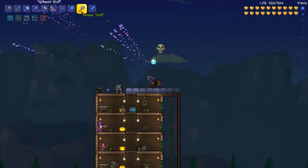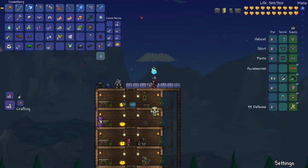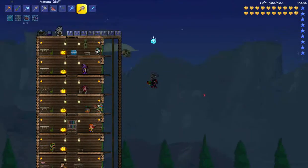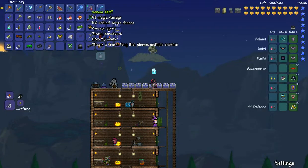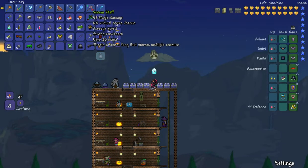It's pretty fast, and that's just a normal Venom Staff. It shoots a Venom Fang that pierces through multiple enemies. This is base damage — it says 69 damage, 6% critical strike chance, average speed, strong knockback, and uses 25 mana.